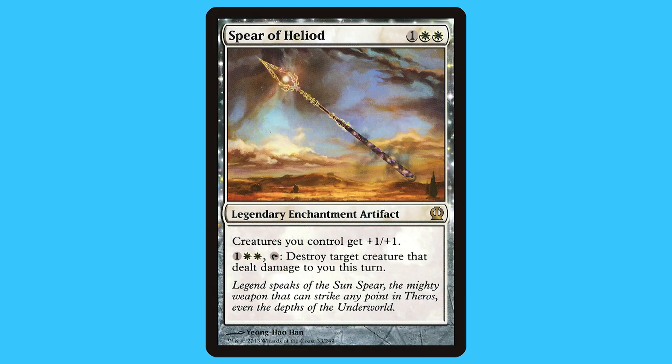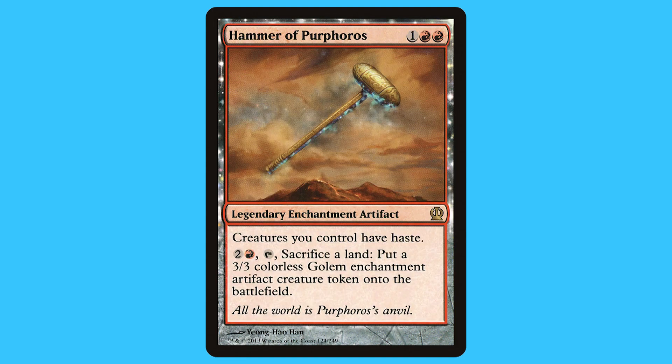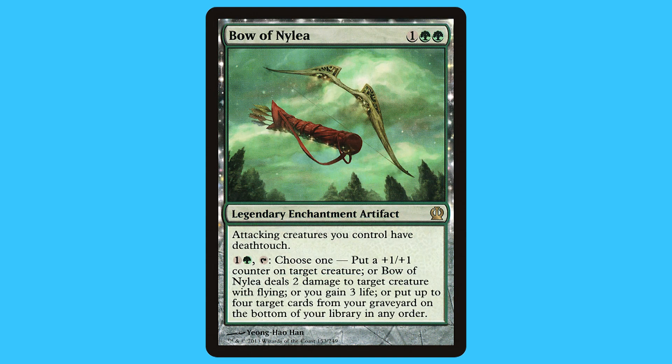When it comes to these cards, they are: Spear of Heliod, Bident of Thassa, Whip of Erebos, Hammer of Purphoros, and Bow of Nylea.